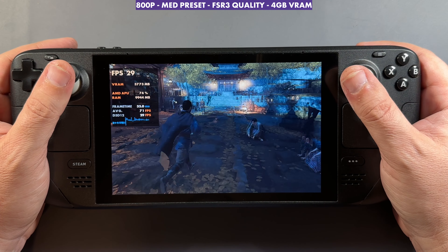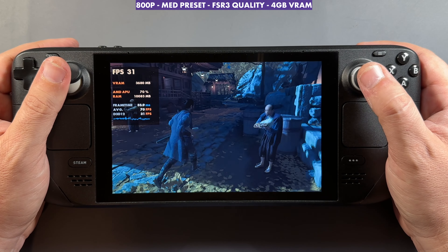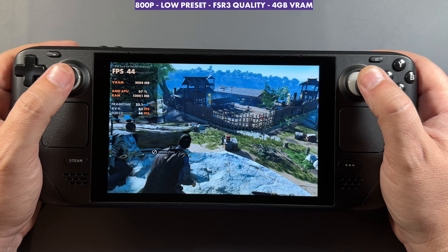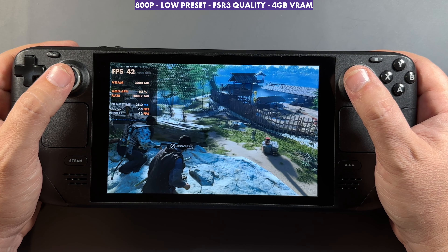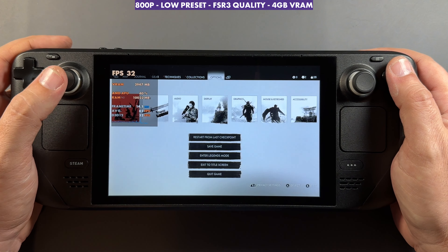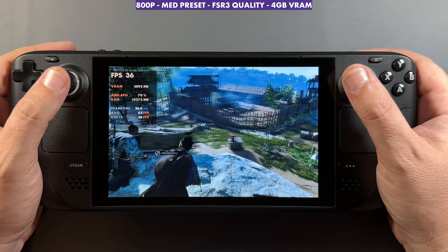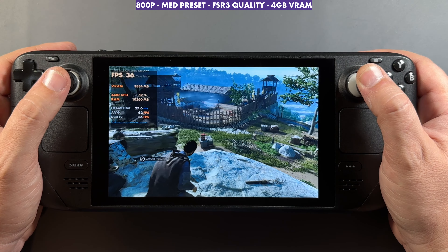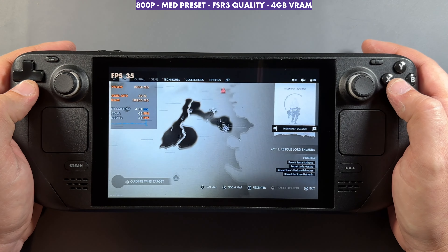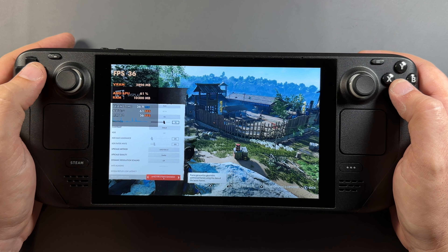With frame gen off in the same exact spot we come down to about half, around 28 FPS — so to stay above 30 FPS, especially later in the game on Windows 11, you'll need to lower settings or use frame gen. I'd rather keep FSR on quality for Windows since it seems to work better. On low we're getting 40-42-43 FPS; switching to medium in real time loses about 7 or 8 FPS. The game is graphically intensive on both SteamOS and Windows 11, and lowering settings or using FSR and frame gen really help given how GPU-bound it is.